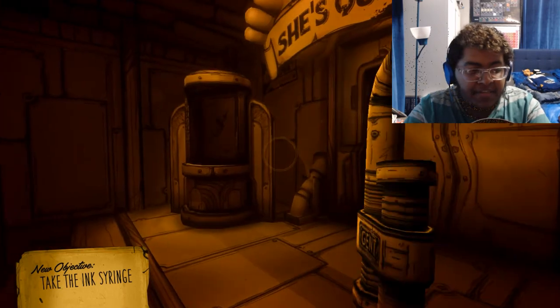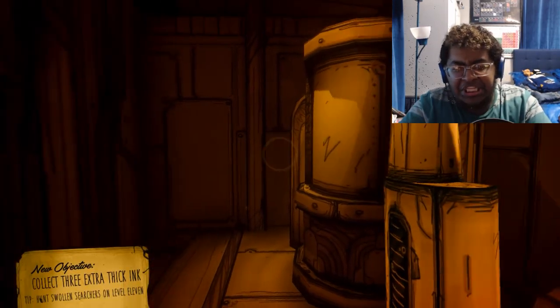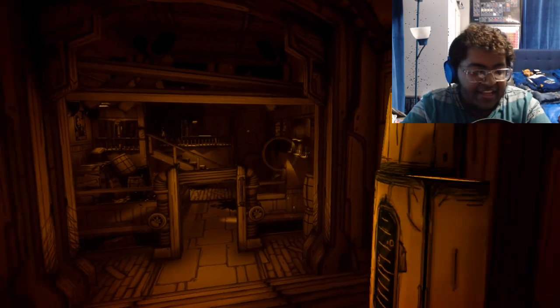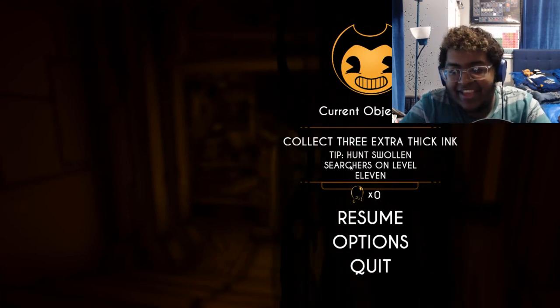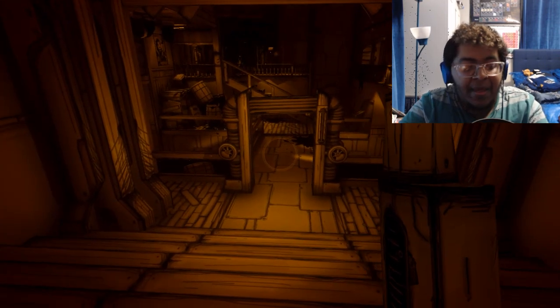Don't worry, I'm right here. Take the ink syringe. Oh boy. I don't like this thing. Oh great. Collect three extra thick ink. Hunt swollen searchers on level 11. They got some ink ball things.